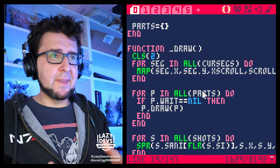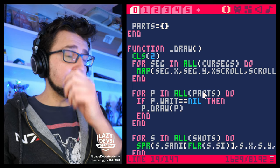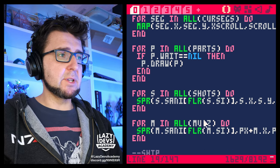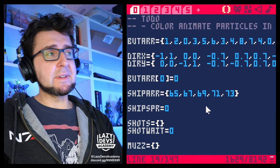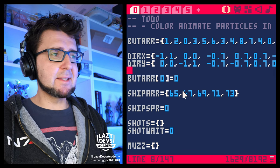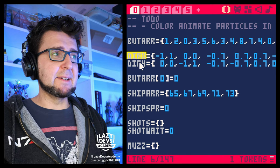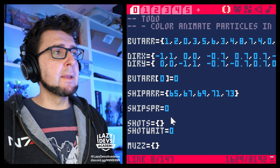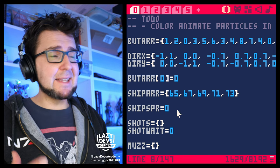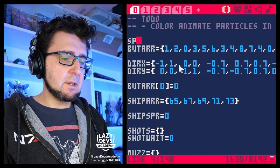Generally we warn people against premature optimization, but in this case we've already spent quite some time with these functions, so it might be worthwhile doing a little optimization now. These are things I already had in mind — for example, I use a lot of arrays, and we have a butt-r table, a drx and dry table. There's a very major trick in PICO-8 called the split trick. There's a function called split.